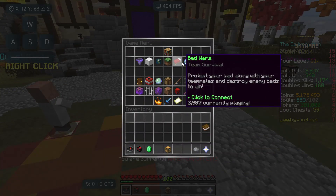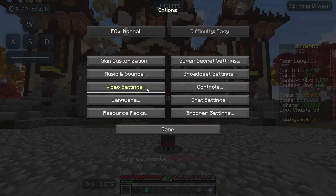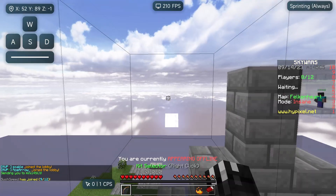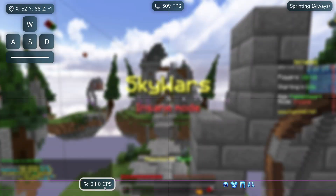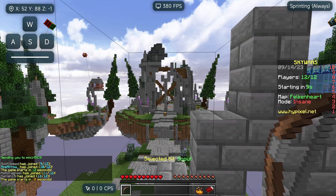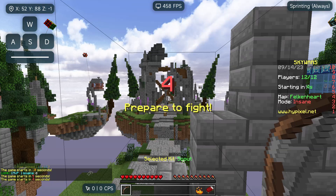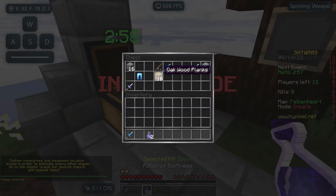We're already getting around 500 FPS with the FPS boost enabled. We're going straight into a game of Skywars — this is insane. I quickly enabled my toggle sprint, put that in the top right, and turned off view bobbing. We're always sprinting. This is our first game on the client. I'm getting 300 to 500 FPS right off the bat — pretty awesome.